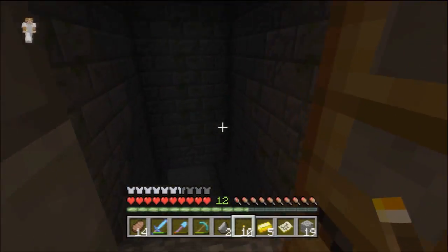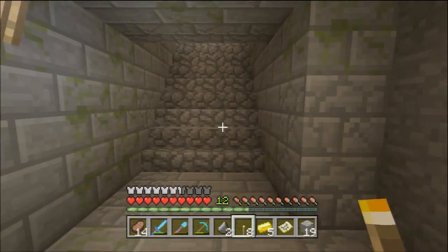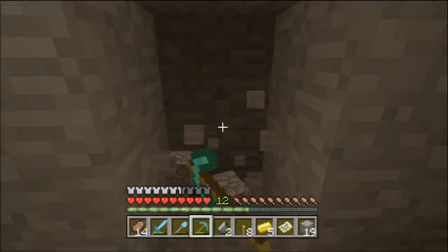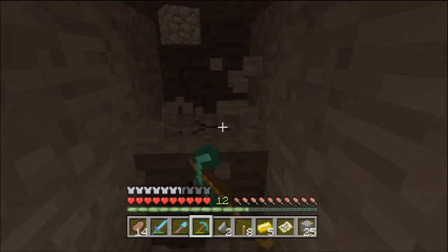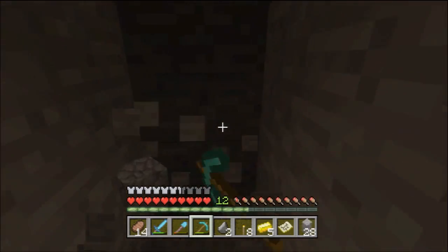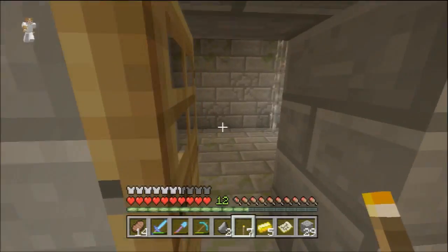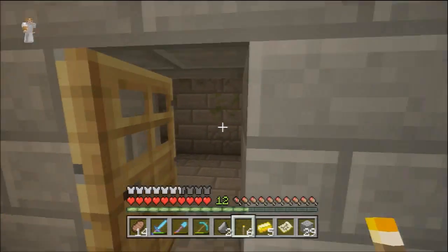We'll head down here — just a completely dark place. There could be a chest... oh, never mind. I guess there aren't any chests over here. We'll just see if there's anything through this wall, just in case there's stone in the way of this and the next room. You never know these days — there could be anything. Apparently not, but there could've been something there.